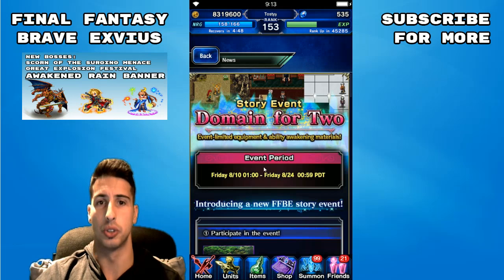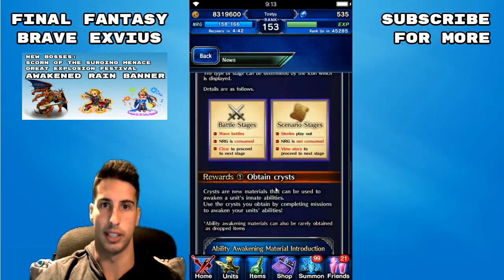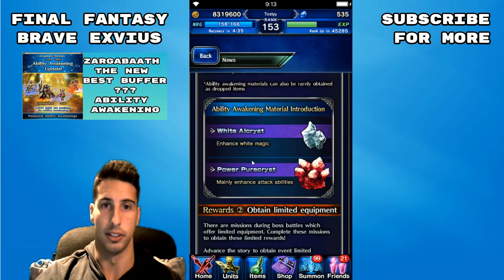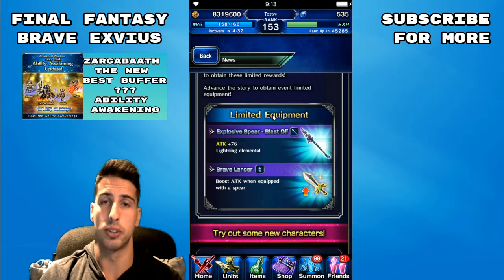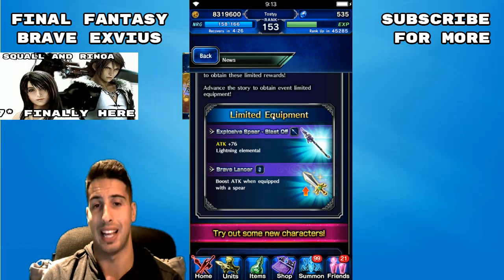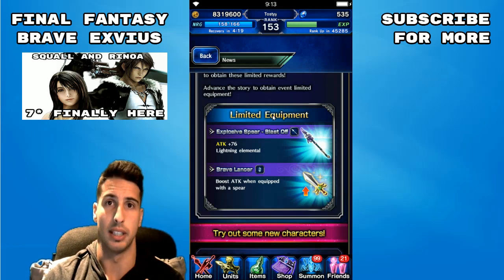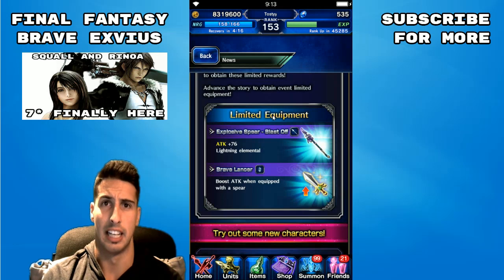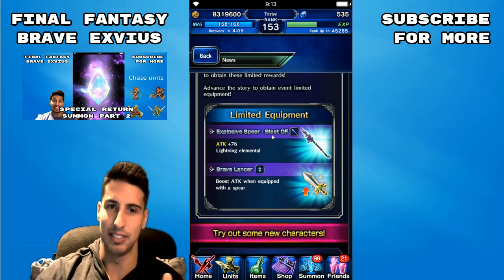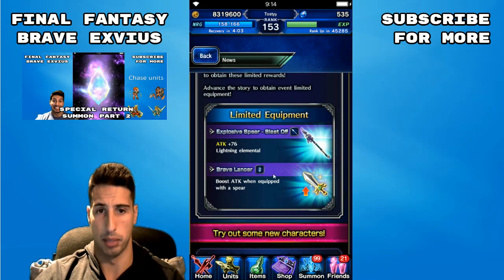We also have the Domain of Two, which is a new story event. If you guys are lacking crystals for ability awakening, here's your chance to farm some — power or white crystals, whichever you need. That event went down really fast. You'll also be able to get limited-time equipment on that event: the Explosive Spear with 76 attack and lightning element. The last spear we got with lightning element was the Thunder Spear, which basically came out when the game launched and has around 30-something attack, so that 76 attack lightning spear is really cool.